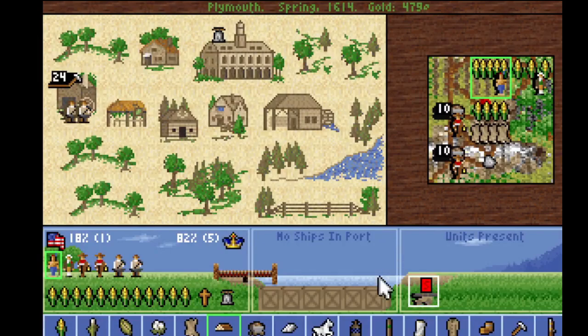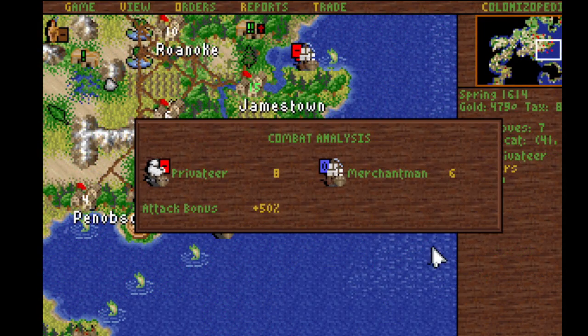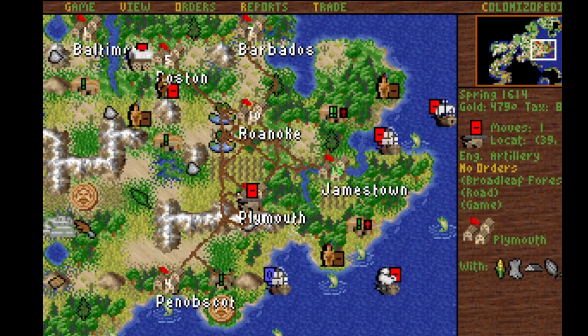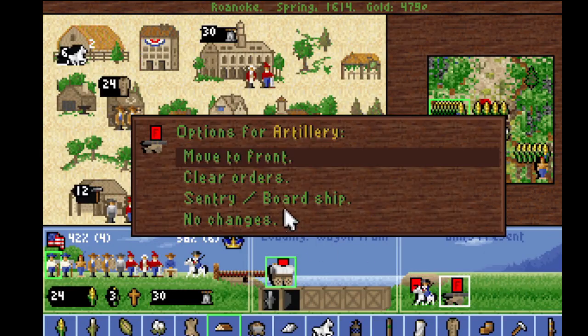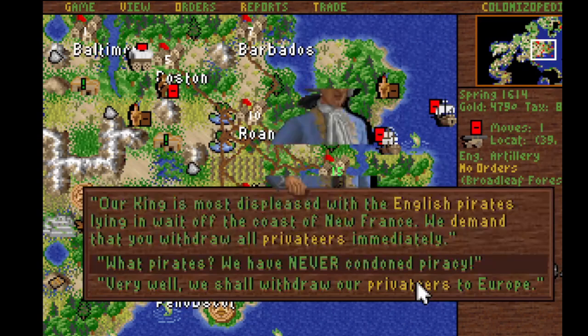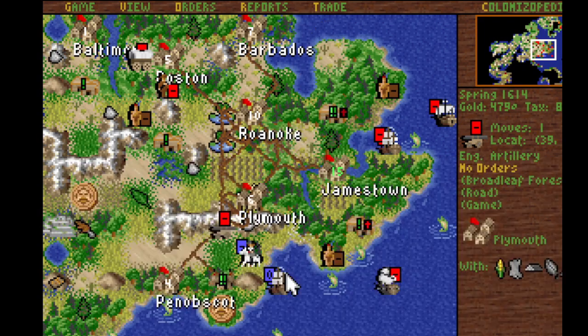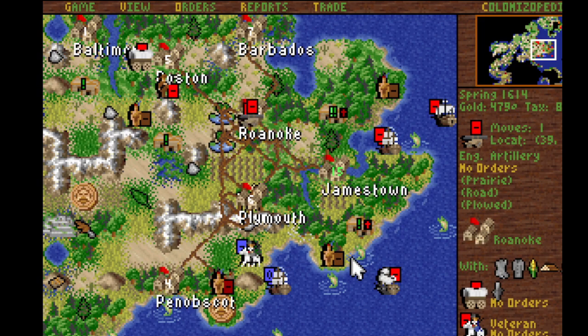There's one artillery which I need to move south to Penobscot — I'll wake it up, clear orders so it can move. This ship that they landed with needs to go. This artillery needs to go south too, to try to cover it. And we've found them — what pirates? They're totally not us. They're happy to make peace. Technicality! You're two squares away, so not adjacent.